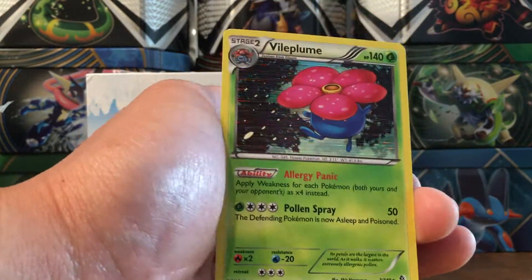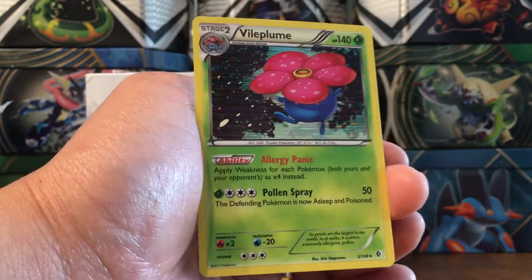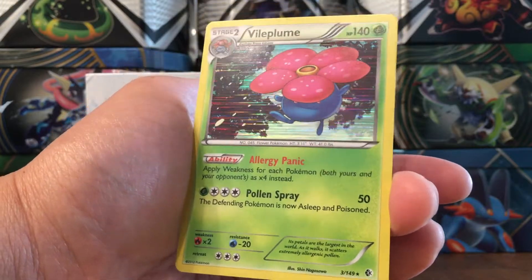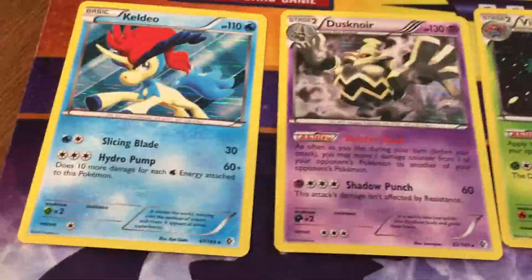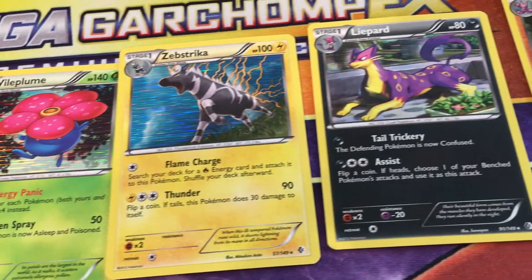We've got three packs left, so this is pack number 34. Isn't it weird when you're counting and you think the numbers are off when you do the math? But no - it'll be 34, 35, 36, that'll be the last three. Skarmory, Heracross, Farfetch'd, Tangela - why am I talking like that? Trapinch, Woobat, Cottonee, Skiddo.